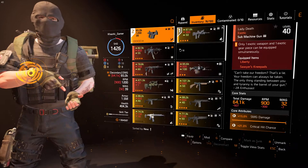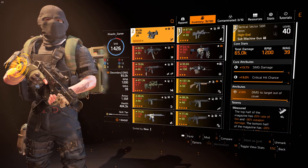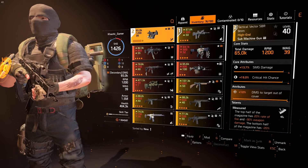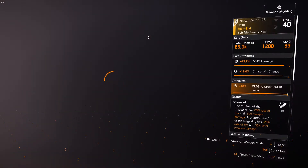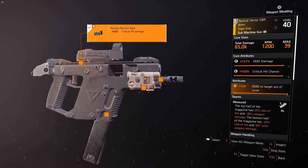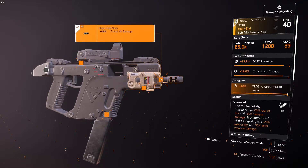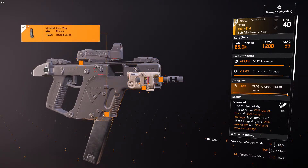Then we move on to the other gun — the Tactical Vector. I run this as a secondary because it is a high burst damage gun, even when you're only running one or two reds. For this, I run the attachments slightly differently: I've got Crit Hit Damage on the Sight, Crit Hit Chance on the Under Barrel, Crit Hit Damage on the Barrel, and again a 20-round mag. You don't need as much Crit Chance for the Vector because it has the Specialized Core Attribute of Crit Chance, so you don't have to worry too much about it.